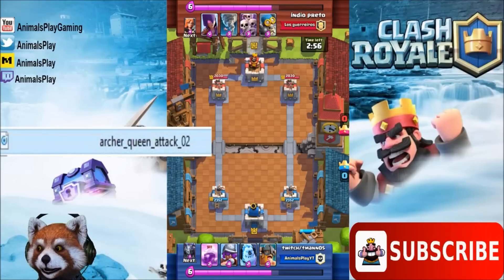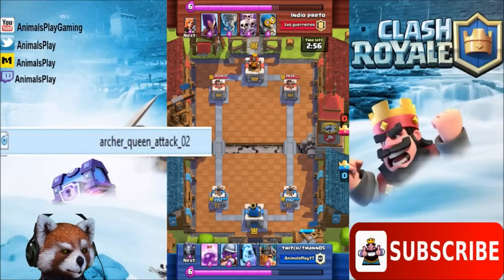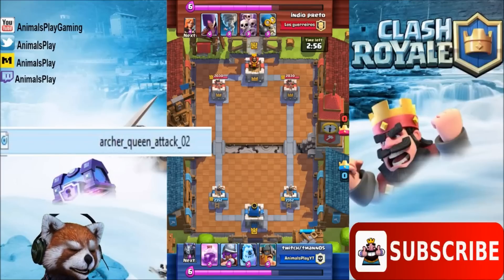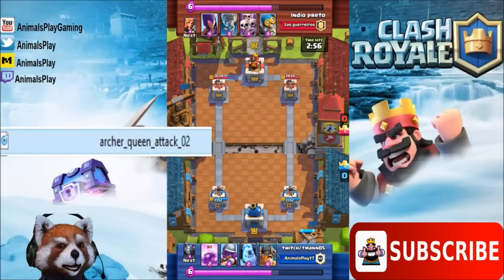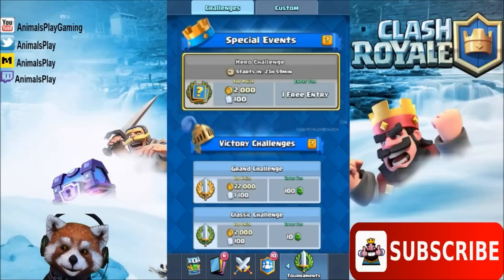What you just heard was the Archer Queen attack number two from the game files — it's a sound effect file. To me that sounds like the Princess, but if you go back and listen to a Princess replay, it sounds a lot shorter. This Archer Queen attack number two actually sounds a bit longer, and that's making me think this hero update is coming. Let me know what you guys think in the comments.